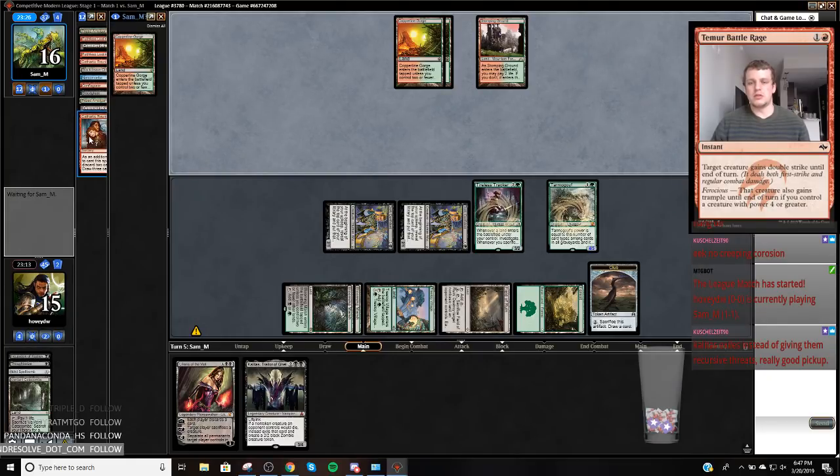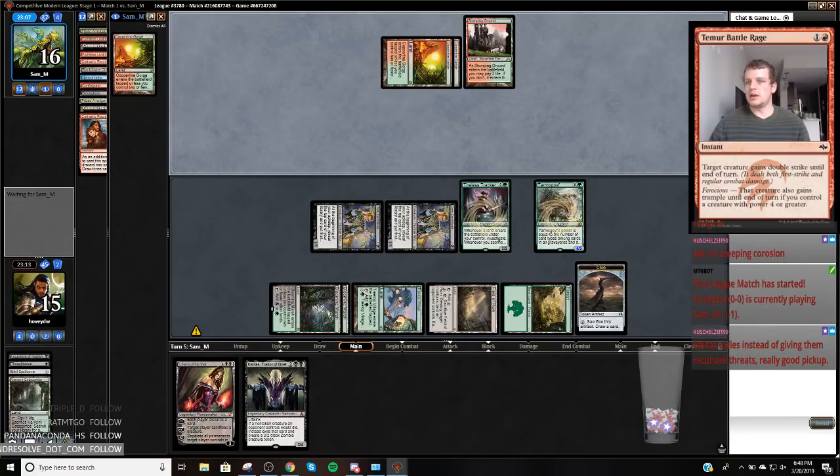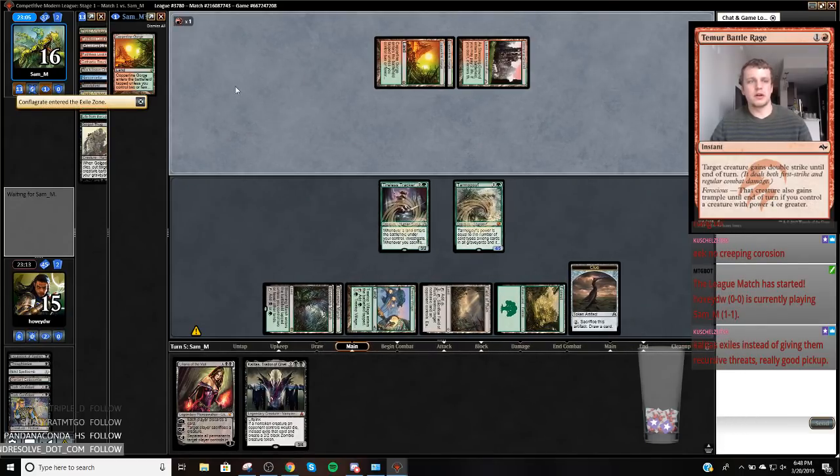I didn't even reveal it, which is great. Kalitas can also make this Liliana not embarrassing, which is kind of a combo. Kalitas was a great pick-up. My game thing's all out of whack — I had to reinstall Modo, I think it got whacked out.